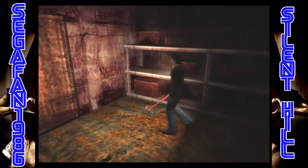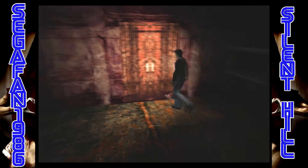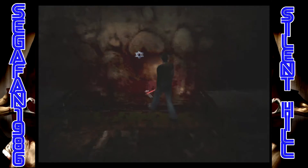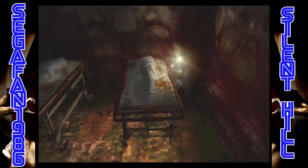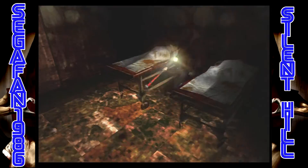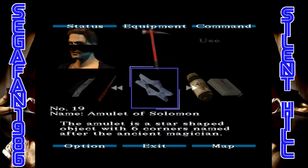What have we got in here? Can't just be an empty room. It's getting a bit dodgy in here. Loads of bodies. Amulet of Solomon — take it. A body is laid out on the bed; I don't feel like checking this out. The amulet is a star-shaped object with six corners named after the ancient magician. I don't know what we can exactly do with that.